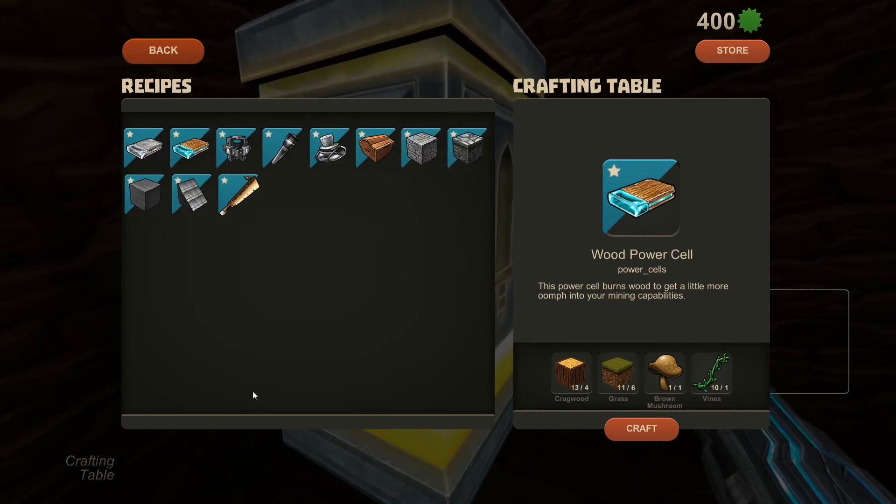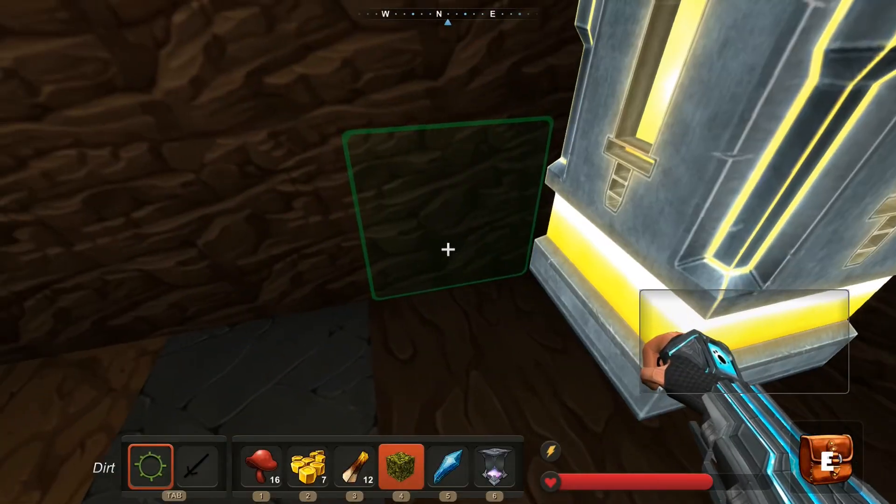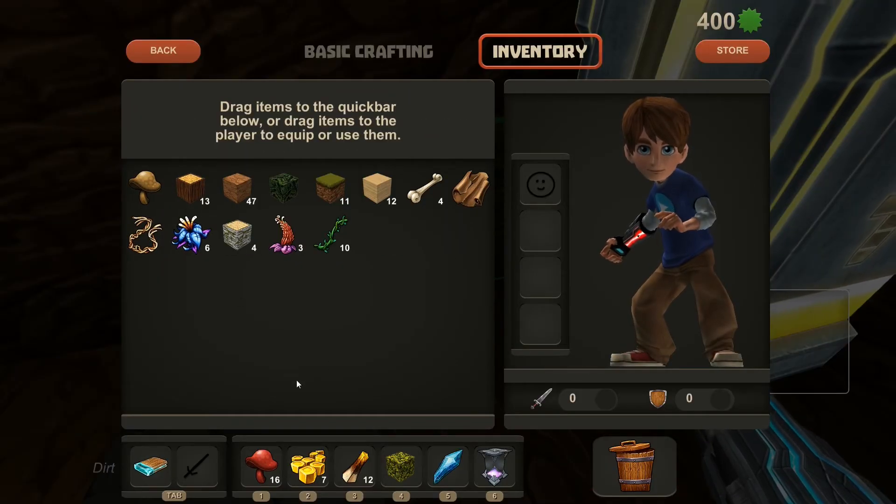And once that wood power cell is completed, make sure you take it. Go back to your inventory and drag that power cell down to your first slot.